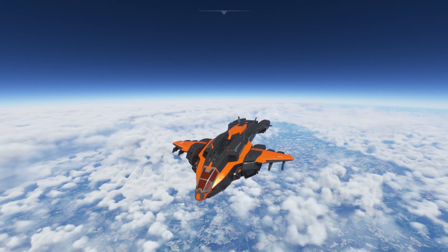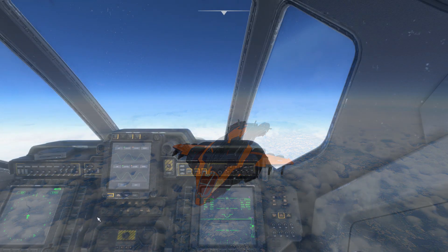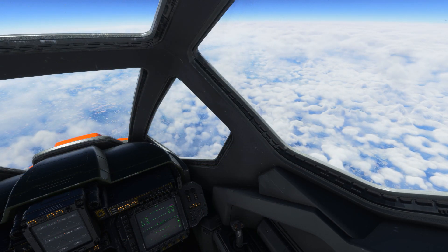It's now time to level off the Pelican and settle into supersonic high altitude cruise. To do this we simply engage altitude hold on the autopilot and keep the throttles fully forward. You can now relax and enjoy the views.